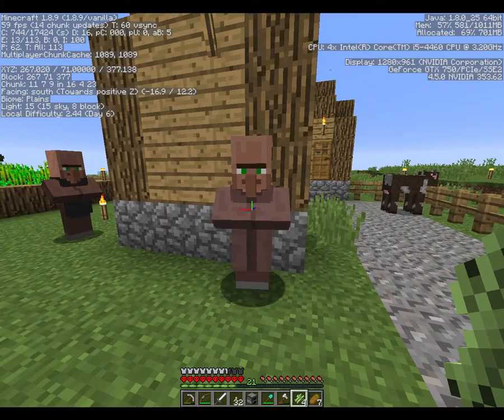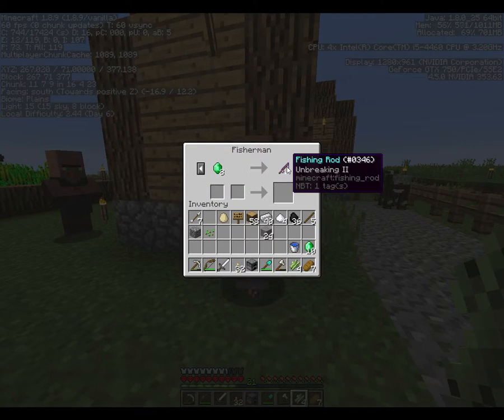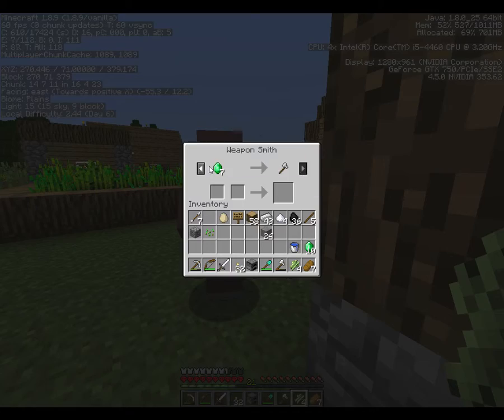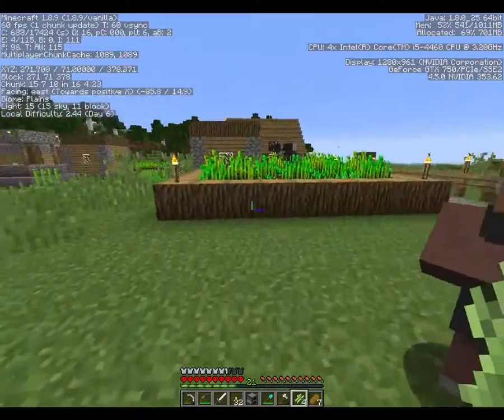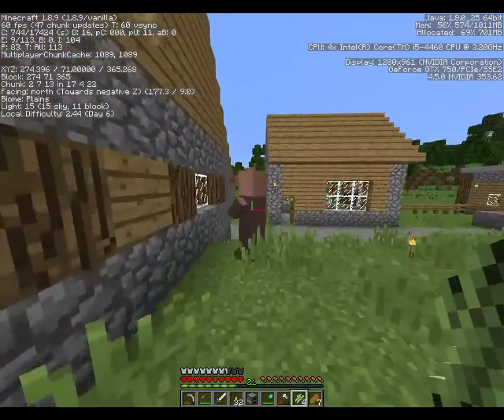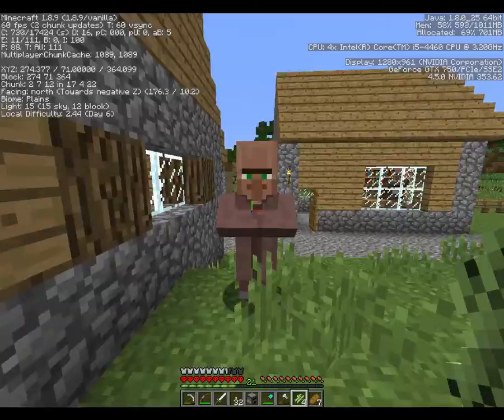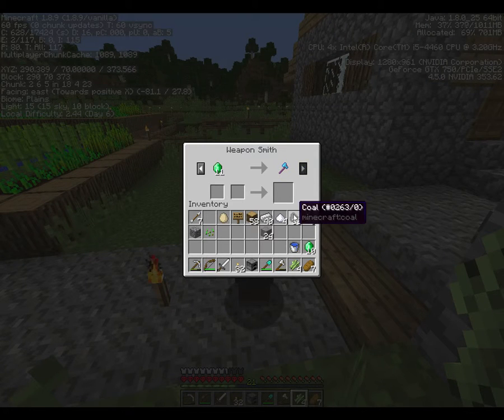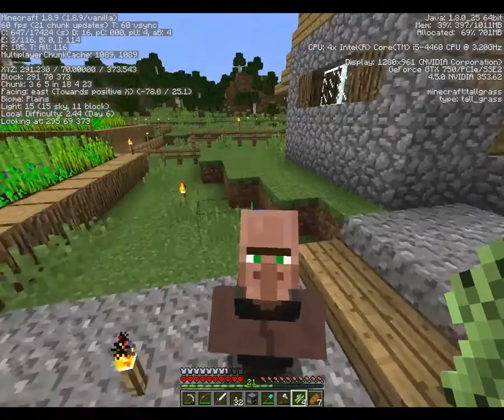If we unlock that fisherman, let's see what kind of fishing rod he gives us. An unbreaking 2 rod - that's not terrible. This weaponsmith takes 19. Well, that other guy takes 18 and is already unlocked. This fisherman also has an unbreaking 2 rod. This is a guy I can trade with right now. An emerald for an Efficiency 1 diamond axe. Anybody who's watched my videos knows I do like a diamond axe. Thank you very much.